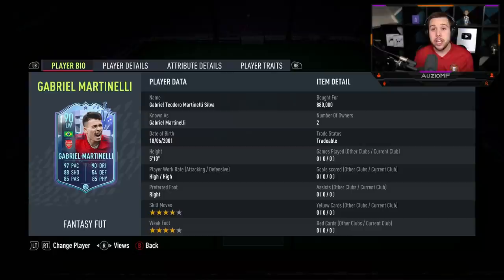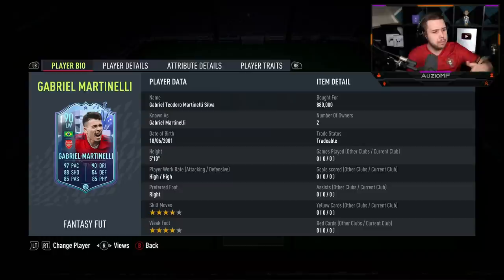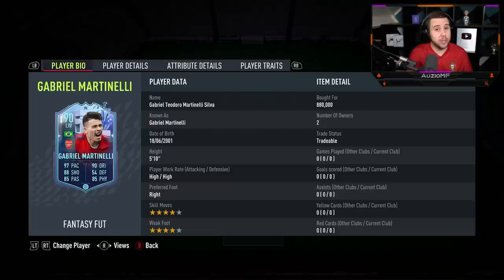Martinelli used to be 3-star, 3-star, and now he is 4-star, 4-star, and that's a big W for me. Because we all know, if this card was 3-star, 3-star, so many people would push it to a side - they wouldn't even bother to look at the card. As soon as they see that 3-star, 3-star, they're like, 'push to a side, no chance.' And I can tell you right now, if it was 3-star, 3-star, there's no chance this card is going for roughly around 900k. He probably would be like a 200k card, maybe even under. People don't like 3-star, 3-star, especially this late in FIFA - it just would be annoying to work with. So yeah, the fact that they gave him a 4-star, 4-star is a huge W.